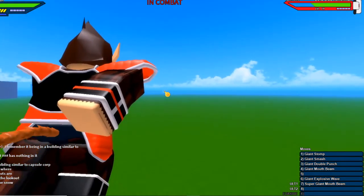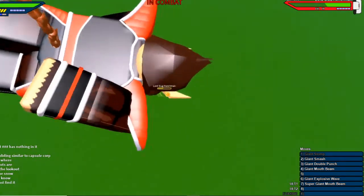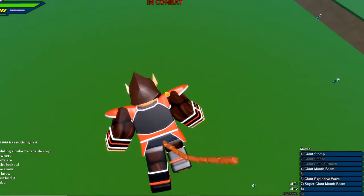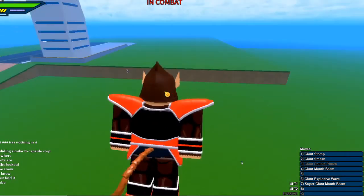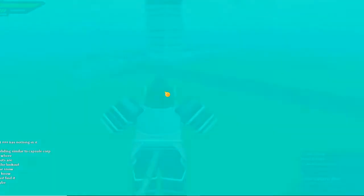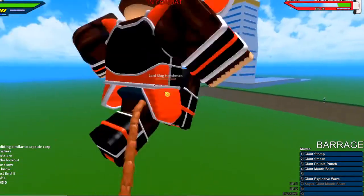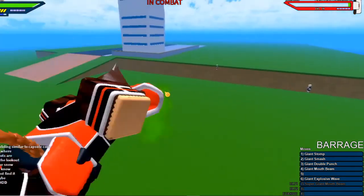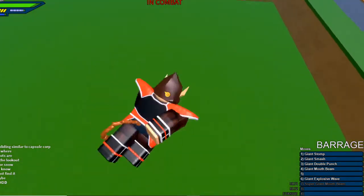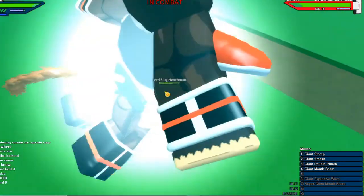Here are the moves demonstrated: Giant Stomp, Giant Smash, and Giant Double Punch. If you want to hit Giant Mouth Beam, you have to kind of guess, or you lock on and then guess to hit them. It does good damage if you have around 160 ki damage. And then there's Giant Explosive Wave — all the moves are just prefixed with 'Giant.'